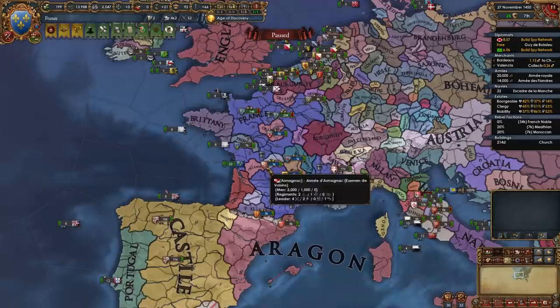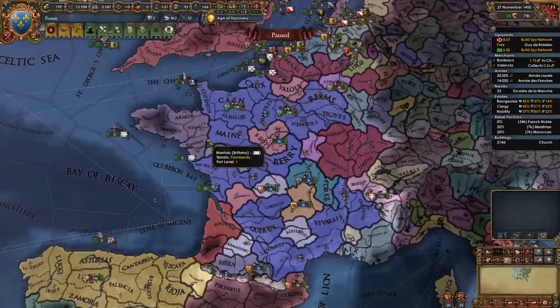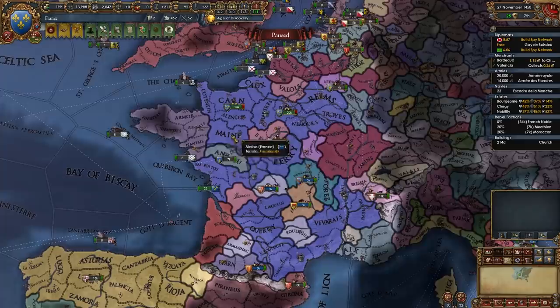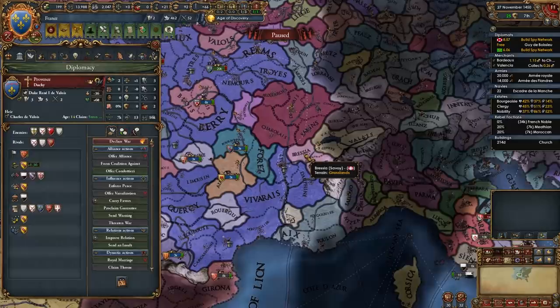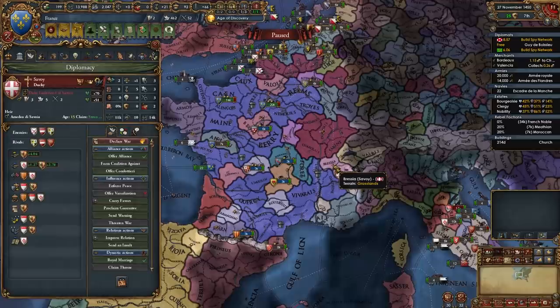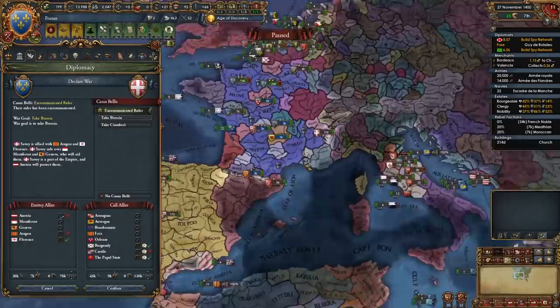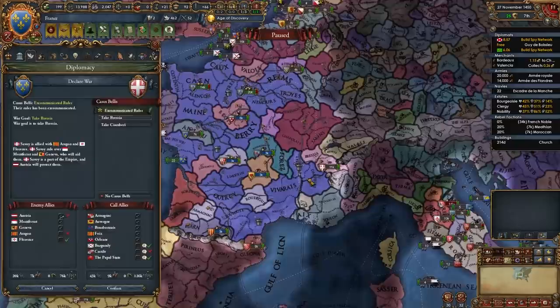Once a little time has passed, declare your next war in the region of France. Your second war will be against one of three nations — whichever is weakest: Brittany, Provence, or Savoy. Check if any of their rulers are excommunicated, as it does happen often that the Pope excommunicates Provence or Savoy. In my case Savoy is excommunicated, meaning Austria won't defend them and their ally Aragon is busy fighting Tunis. If you find an excommunicated nation to declare on, take advantage of it, but a regular war against any of the three is fine.